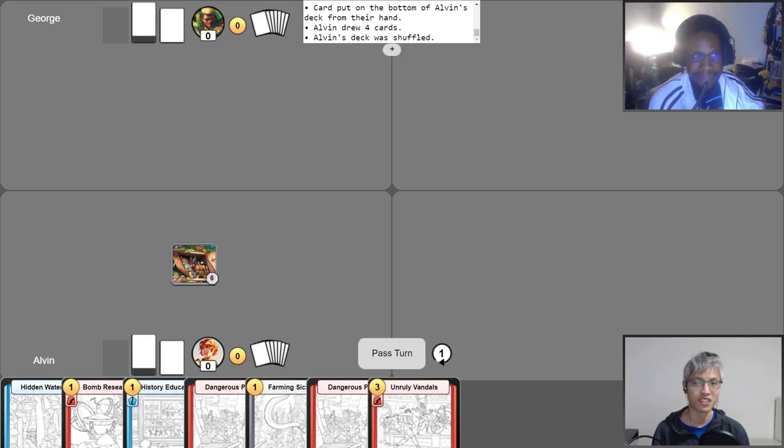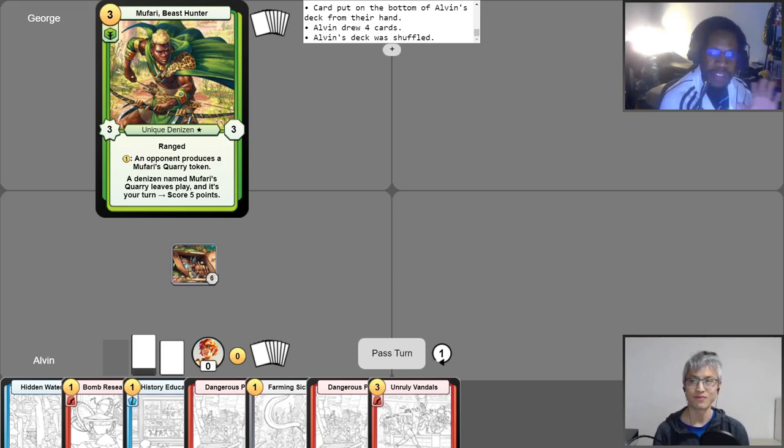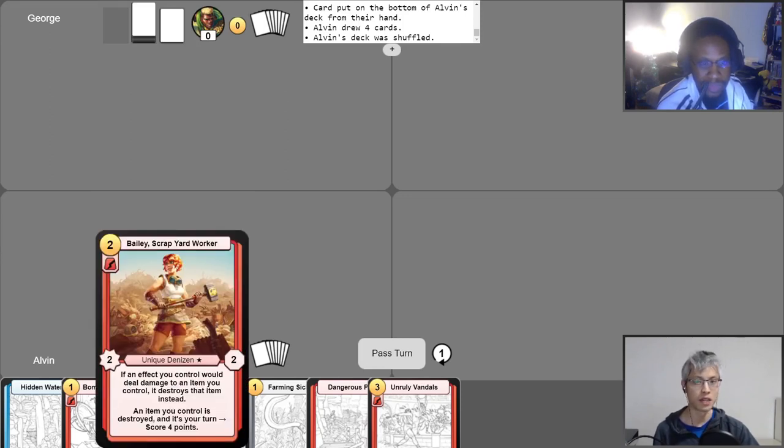George, why don't you go ahead and introduce the deck you'll be playing today. It's a classic deck, it's a very strong deck — it is my Viridian Dreams. I'm going to focus with my signature card, Mufari the Beast Hunter. It's a balance of green and purple deck, and its point is bringing people together for dreams. And today I'll be playing Bailey, Scrapyard Worker. My goal with this deck is to play out a bunch of items and turn them into scrap to score points and gain glory.